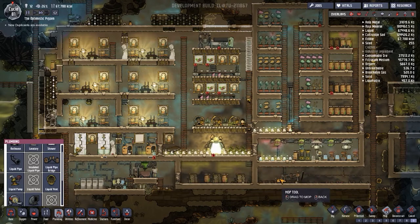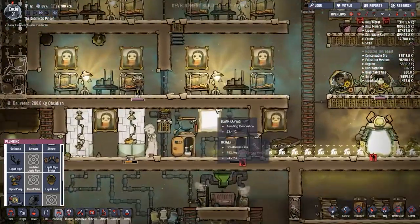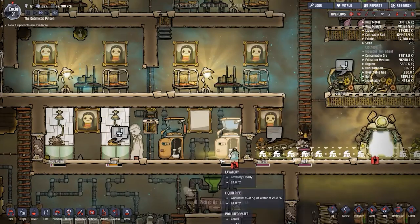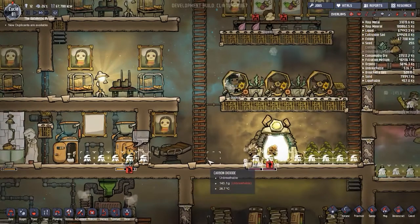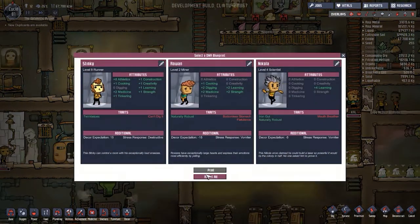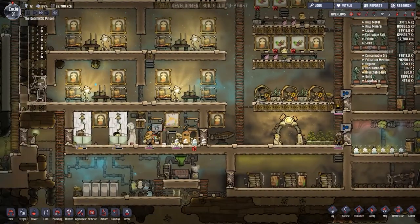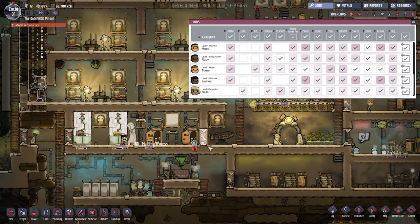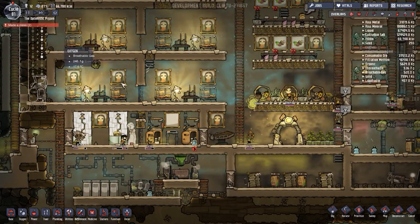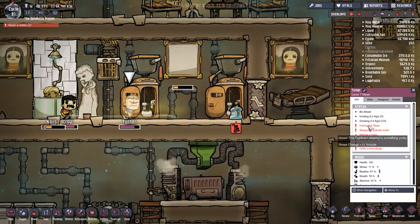That is not what I want at all. I wonder why this happened. This whole dirty water situation is annoying - I'm not sure how this has happened. Turner is our main art person. Why are people making messes? The toilets are fine - interrupted sleep, stepping in stuff - why is your stress so high?